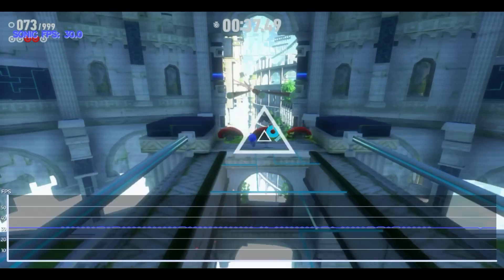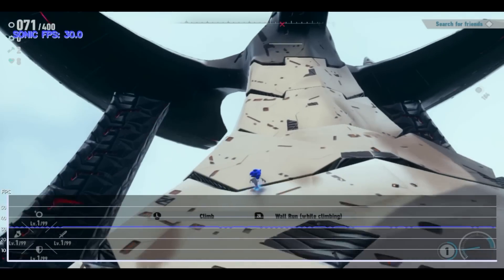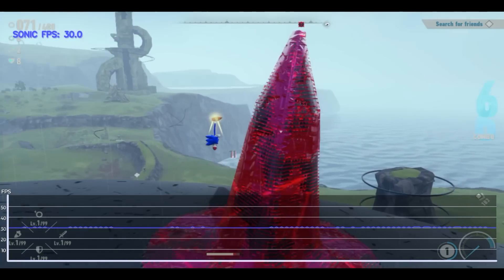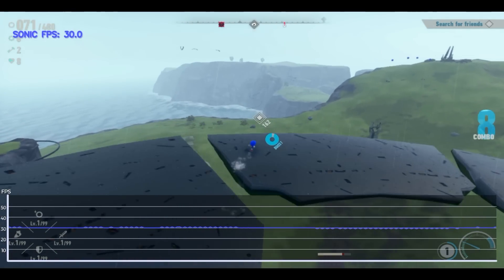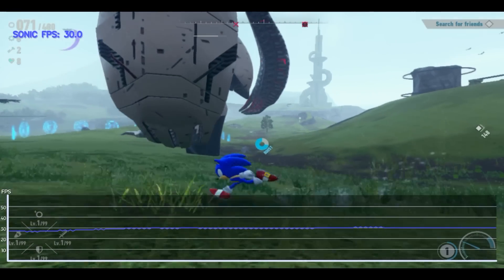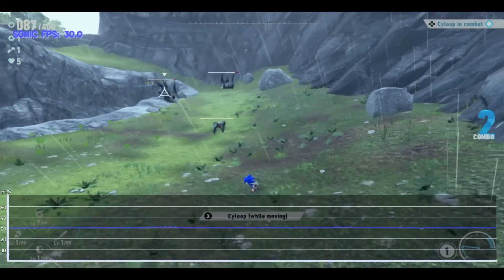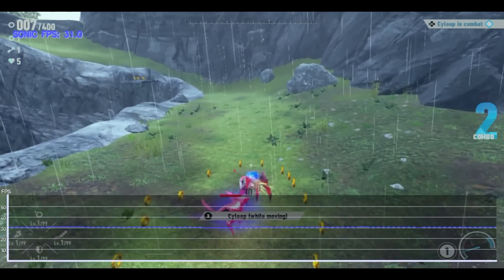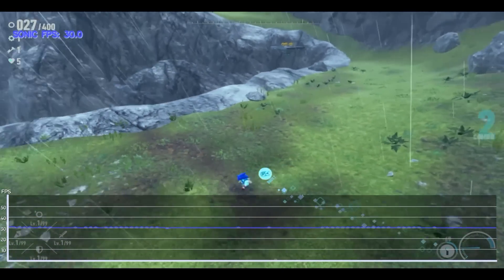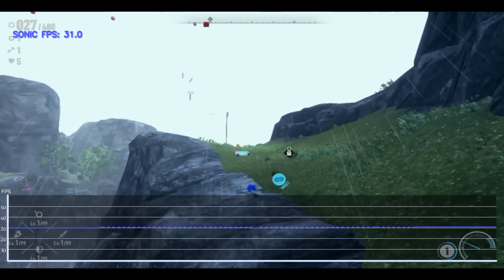Frame rate-wise, they're targeting a locked 30 frames per second with an adaptive lower resolution. In the Emerald run levels, it's pretty spot on — impressive given the speed. In the open world, it targets 30 and gets there a decent amount of the time, but it does fluctuate. I noticed on larger enemy encounters it was dropping as low as 27 FPS. Does that impact gameplay? Honestly, I wouldn't have noticed all that much — it's not a game demanding complex commands and in exploration it's close enough that it doesn't really stand out.